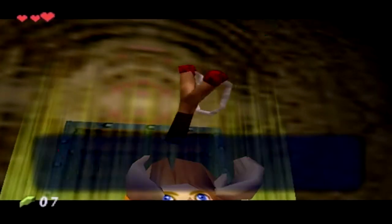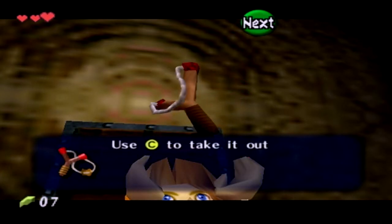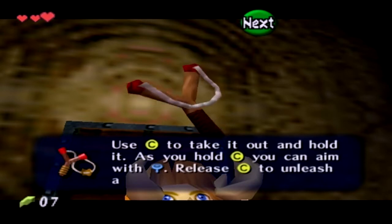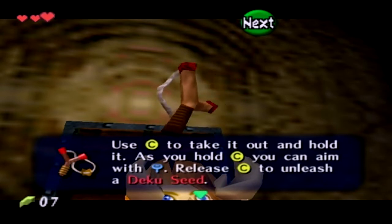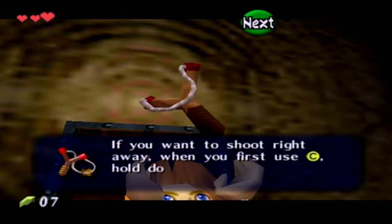We got the Fairy Slingshot! The way this works is you can fire Deku Seeds, which is what those seed items are used for. Those are just all around useful. So it's our ranged weapon.